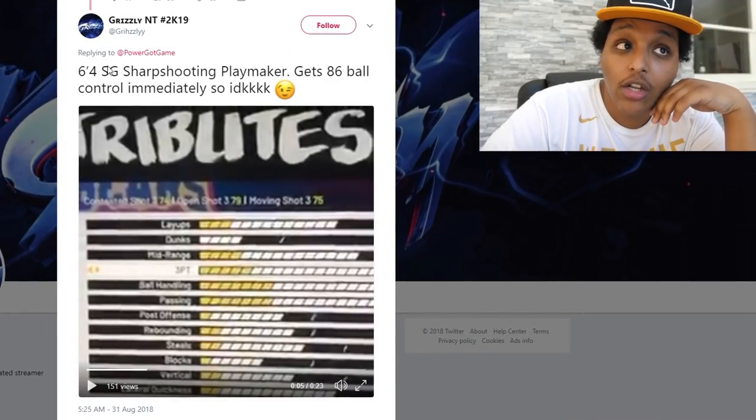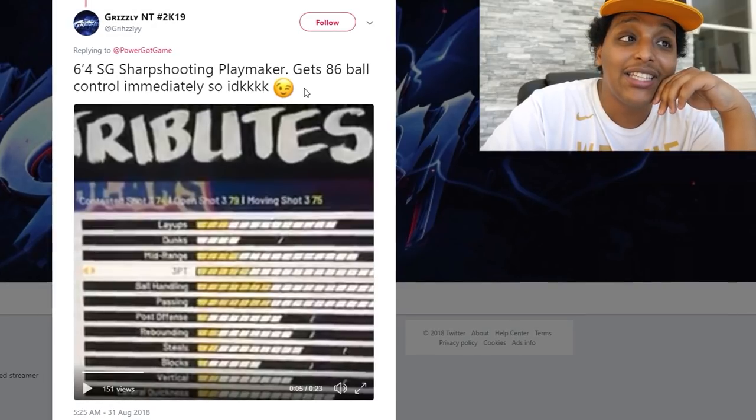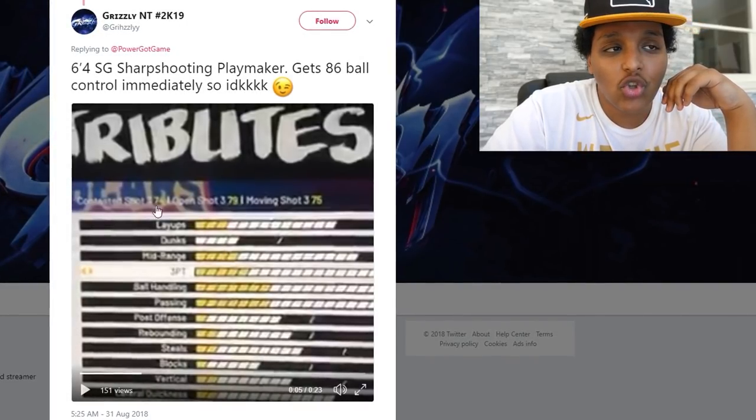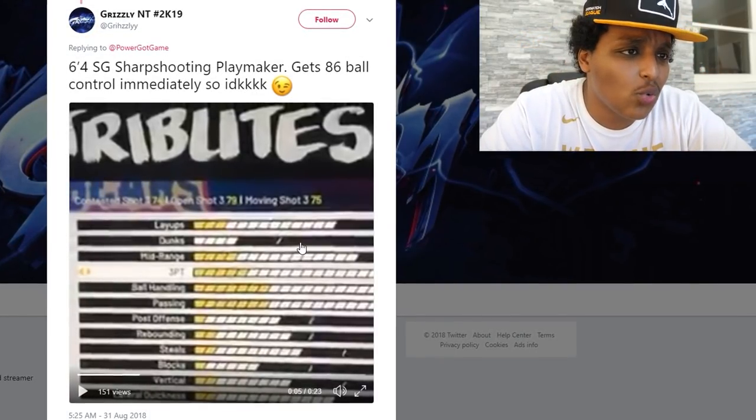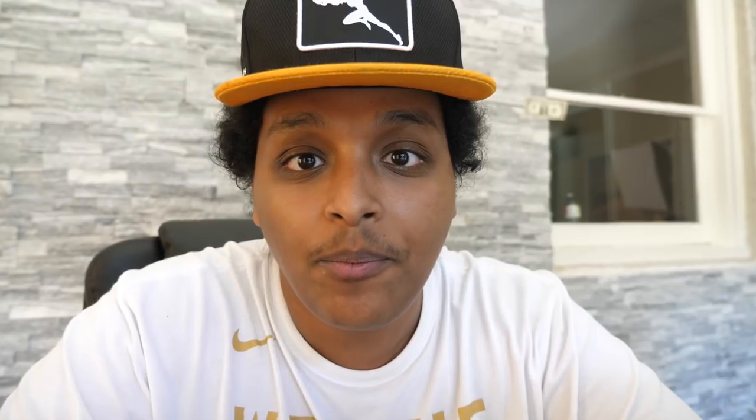I would recommend reducing your wingspan because this year wingspan makes a dramatic difference in your attribute category. Grizzly sent me a tweet — a 6'4 shooting guard, sharpshooting playmaker — which is a playmaker primary, sharpshooter secondary. It gets an 86 ball control immediately, and if you look closely at the pixelated Twitter video, it says open shot 3 at 79. If you reduce it from 6'4 to 6'3 with the minimum wingspan, you jump up to an 80.